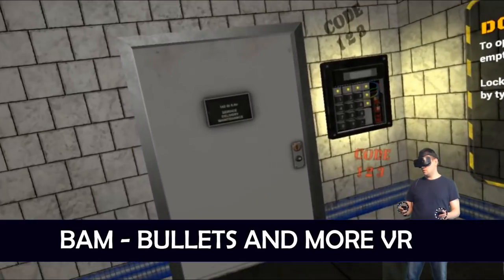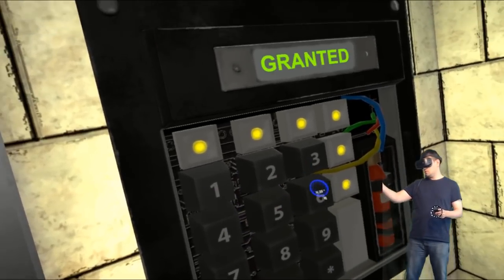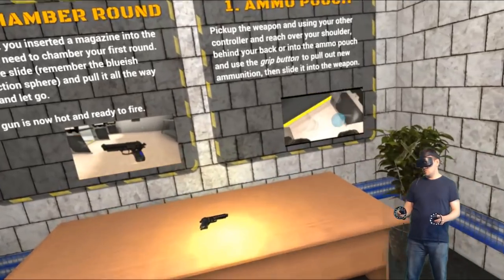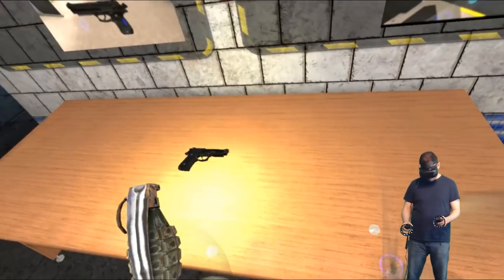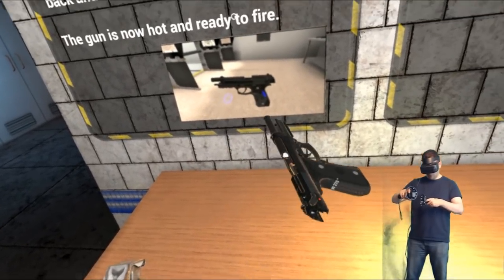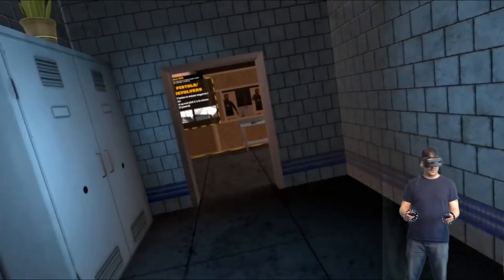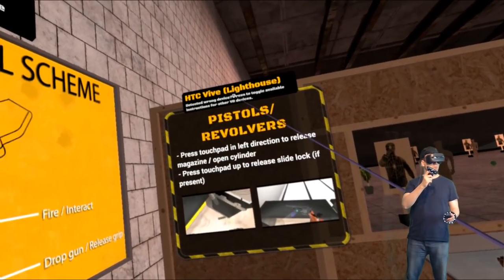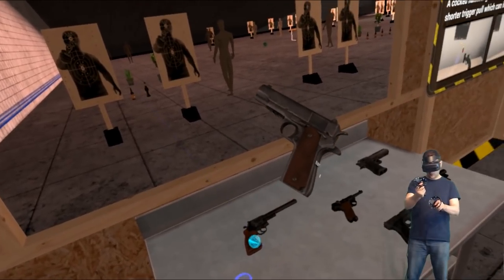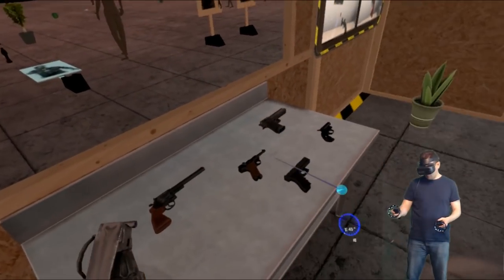Here we are in BAM. I go through the door to reach the weapon training — first I have to enter the code one-two-three to open the door. All the interaction works fine, no problem. Moving with the touchpad works great. The ammo pouch is behind your shoulder — I can grab it without looking at it, no problem. Shooting also works fine.